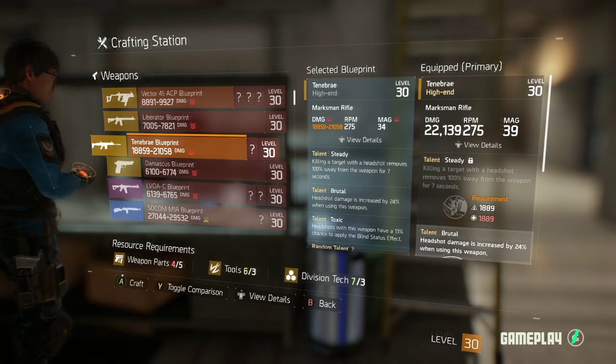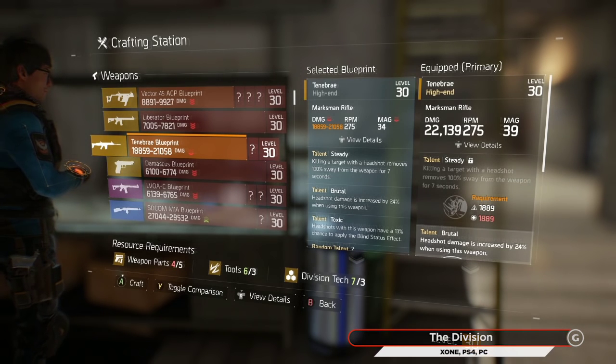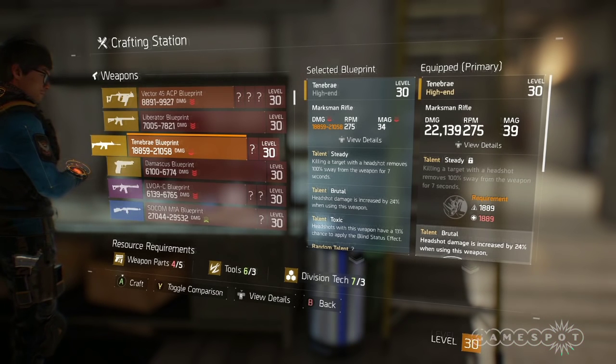Hey guys, Ty here with Eric today with another Division video at the crafting station where Eric is going to show me his badass Tenebrae blueprint, the gun that he made, and then we're going to go mess some guys up.